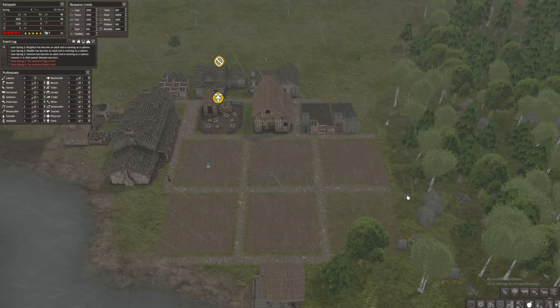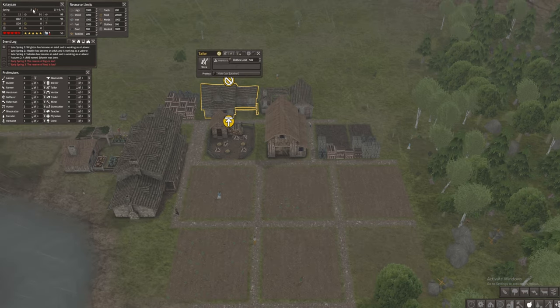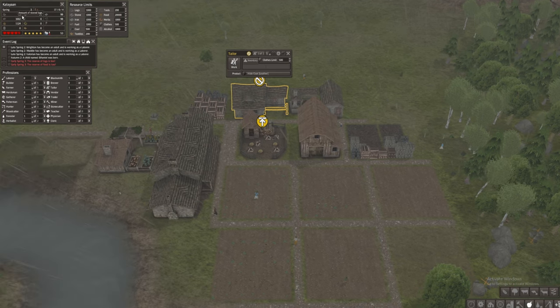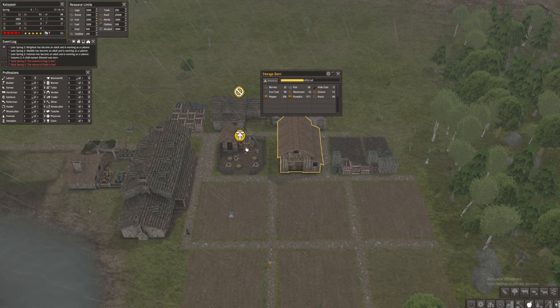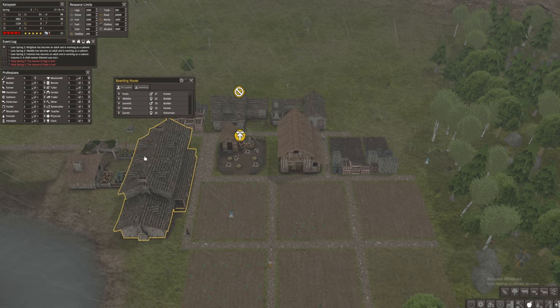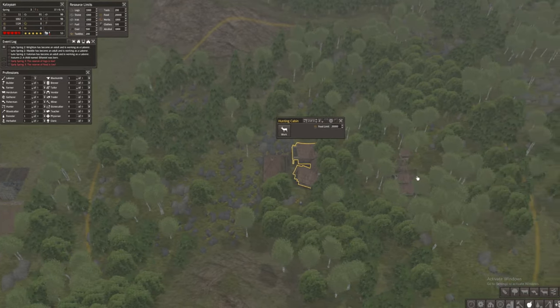Hi everyone, today we are back with Banished episode number two. We are coming back to our small village Kalayaan. We have 17 adults and 4 children. Last time we were able to establish and survive our first two years — we had enough food and enough firewood. We have a blacksmith, a tailor, two stockpiles, a woodcutter, a boarding house, an herbalist, a gatherer's hut, and a hunting cabin.